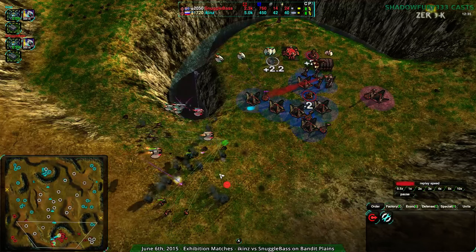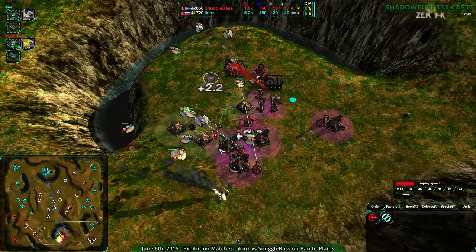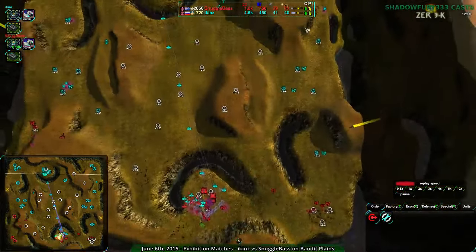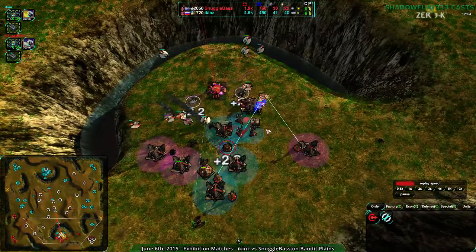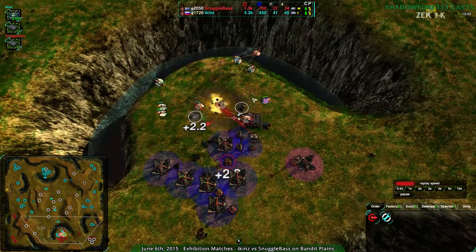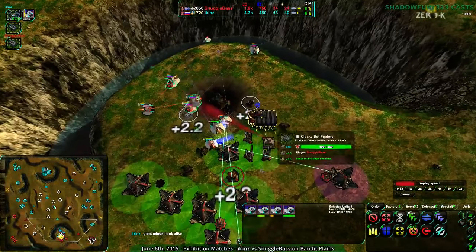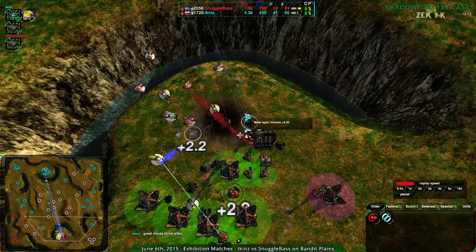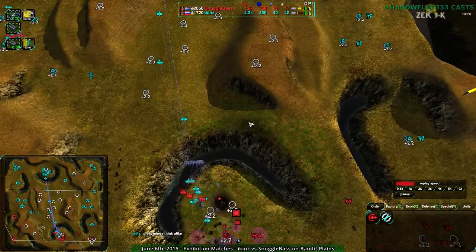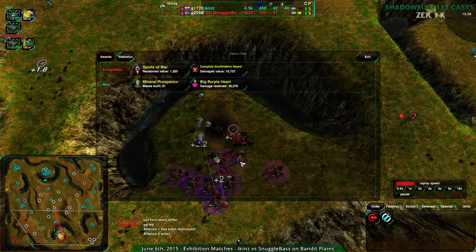Snugglebase wasn't scouting — not even sending a Glaive or two out as a suicide scout just to see what's going on. At this point they had no idea what was happening around the map. Sending a Glaive out just to double-check and have some knowledge of the map would have helped a lot, but that didn't happen. And now Icons is going to win. These four metal extractors belong to Snugglebase; the rest are Icons'. But even then, it's basically game.